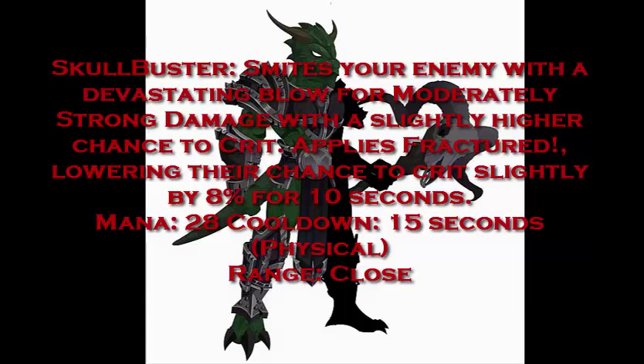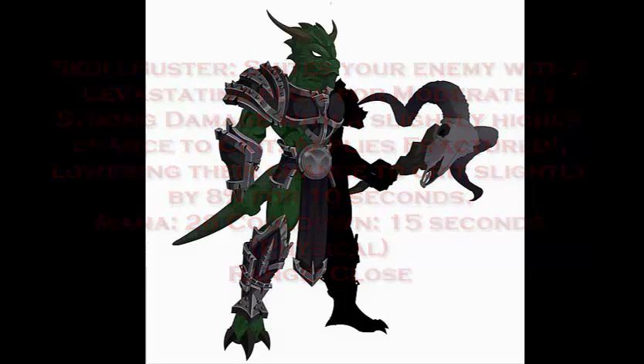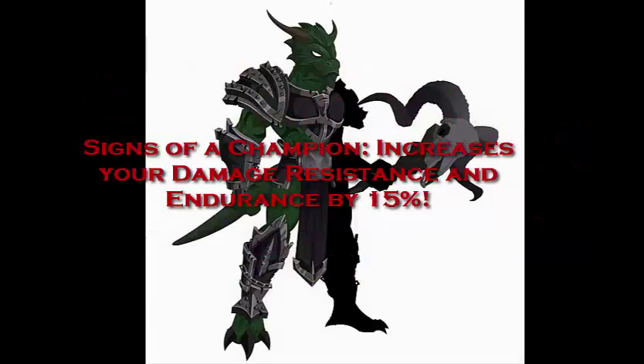One more thing — the passive skill, I almost forgot. I made a passive for this class called Signs of a Champion. It increases your damage resistance and endurance by 50%. This is a permanent rank 10 passive, giving you more damage resistance and keeping your ability to fight for longer, just like Mack Rorschach did.